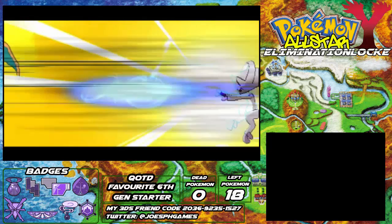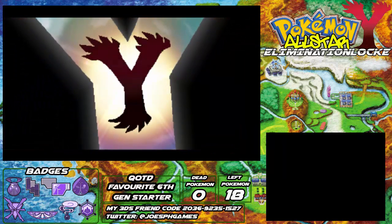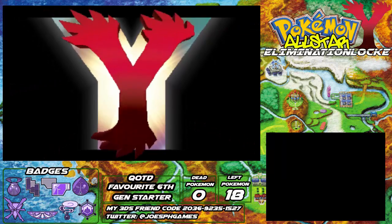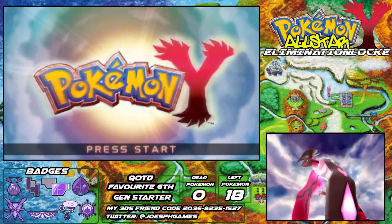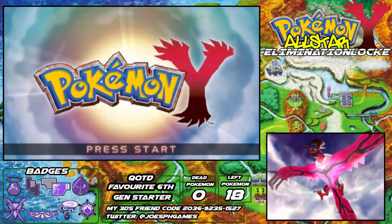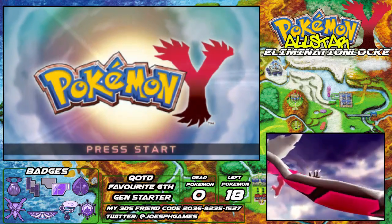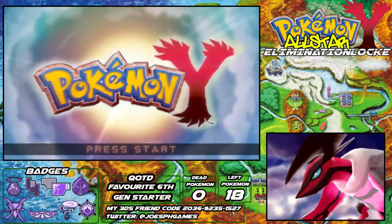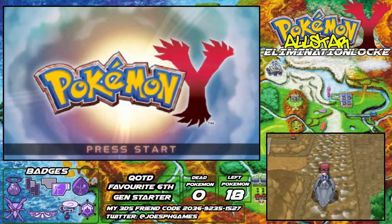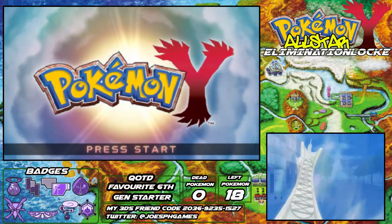The Elimination Lock rules change a few things from the standard first and third Nuzlocke rules. Basically, you are predetermined a set of Pokemon — you can choose 6, 12, or 18. I am choosing 18, and they are all going to be mascots or favourite Pokemon of my friends that I've met throughout doing this channel on YouTube, so you're going to see a lot of people's favourite Pokemon.